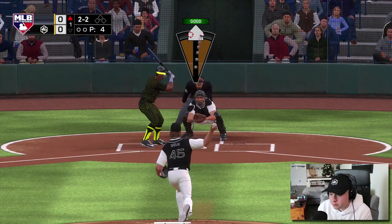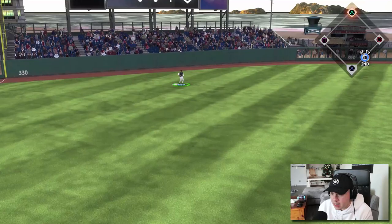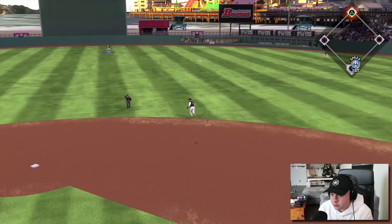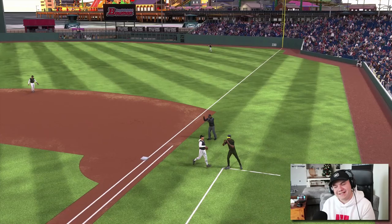There we go — it's going to be a line out right to Griffey. That's two quick outs in the first. Lou Gehrig with a hell of a swing right there. We kept him at first — nice play in center. Lou Gehrig taking it away from Joey Gallo. Top of the order does nothing. Let's see what Ichiro does in his debut.